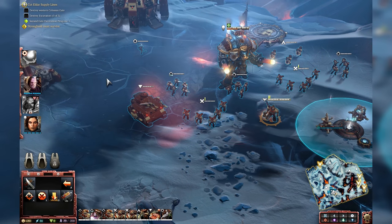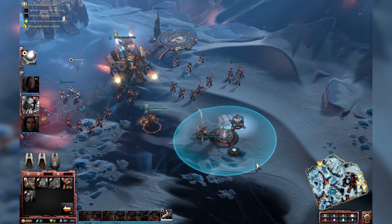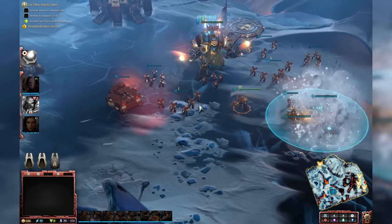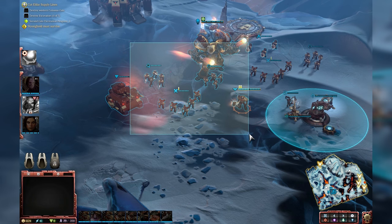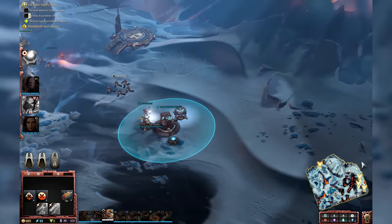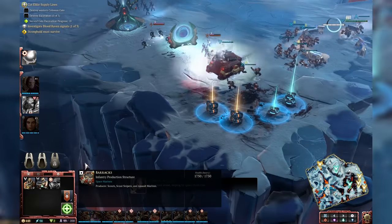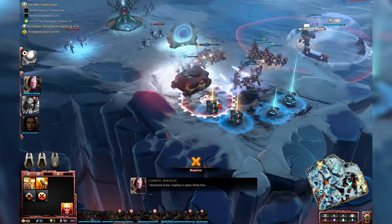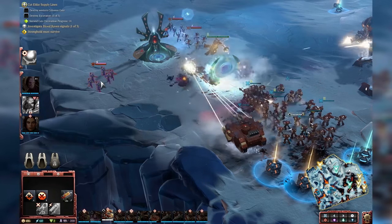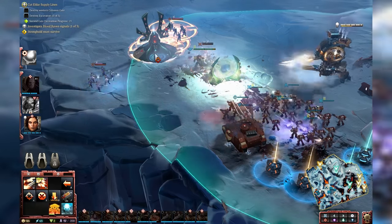Whereas the Imperial Knight costs more elite points, so it's more of a late-game option. If we look at the bottom left of the screen where you can see the resources, the green triangle is elite points — it just ticks upwards throughout the mission. There's nothing you can do to accelerate it; it's a balancing technique, almost a timer. You can see the icons on the left-hand side: one for Angelos, one for the Imperial Knight, and one for the Terminators, the third elite unit. I can't spawn them at the moment because I don't have enough elite points — the cost is seven for them.